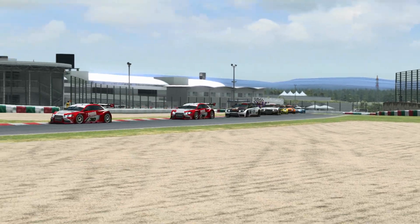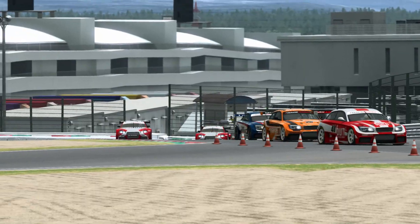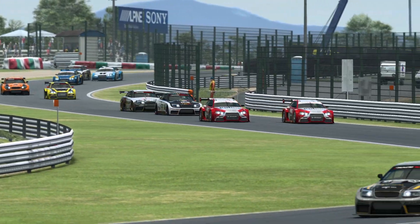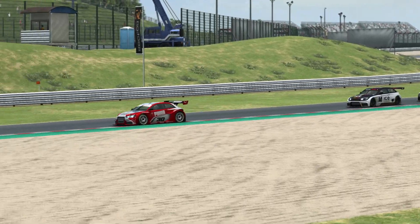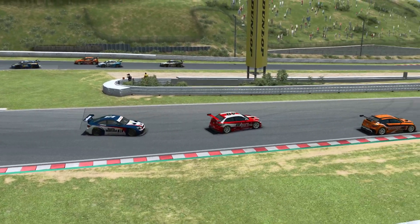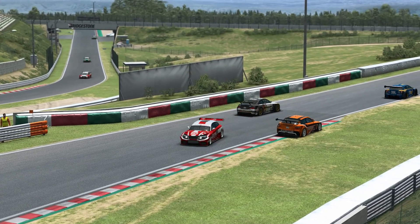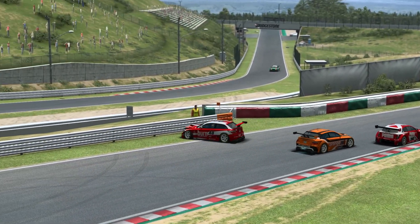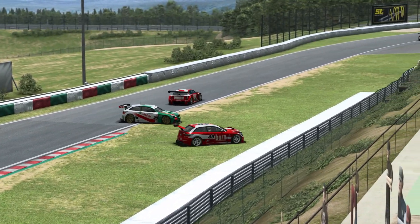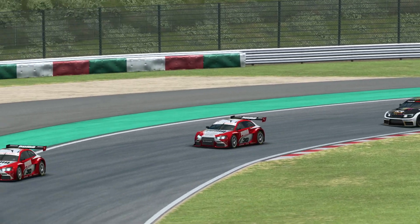We're coming up the hill now through the S's and there is no real way past here, so everybody's just holding station. You run a risk going offline - losing time and speed rather than gaining positions. We take a little look to the inside heading into Degna 1 but think better of it. Quite impressed that nobody so far has run wide into the Degnas. If you fast forward a little bit, we're now looking at the car up ahead who lost it on the exit of the hairpin - and this is a pretty good contender for worst rejoin of the year. He reverses back across the track right into traffic, nearly gets flipped over, and collects four cars who really had nowhere to go.